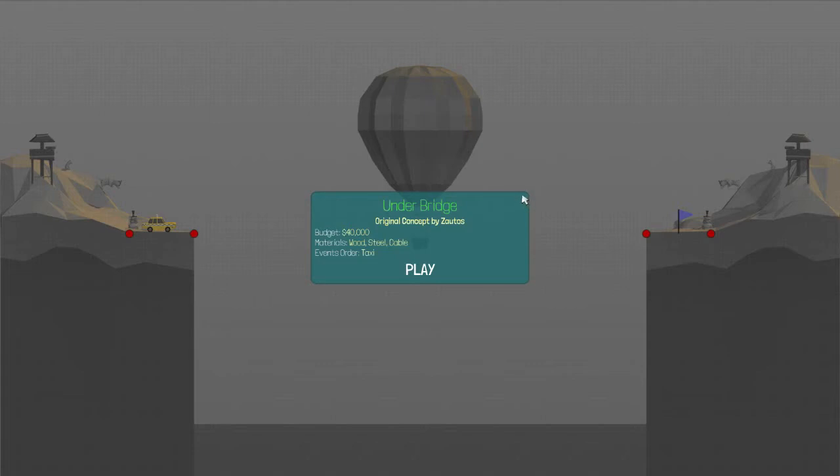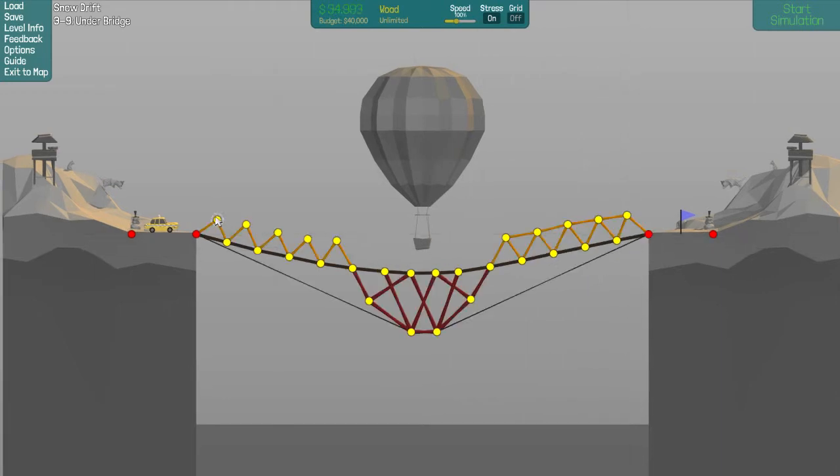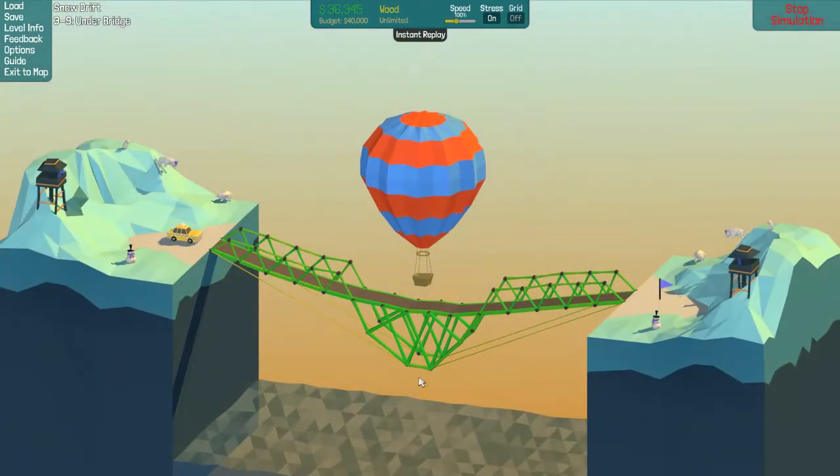Underbridge. Wood, steel, cable. I don't particularly anticipate having trouble with this one. Kind of just make sure you leave clearance for the taxi. And this bridge is going to support itself a lot. Alright, we got our zigzags, we got our monstrosity.